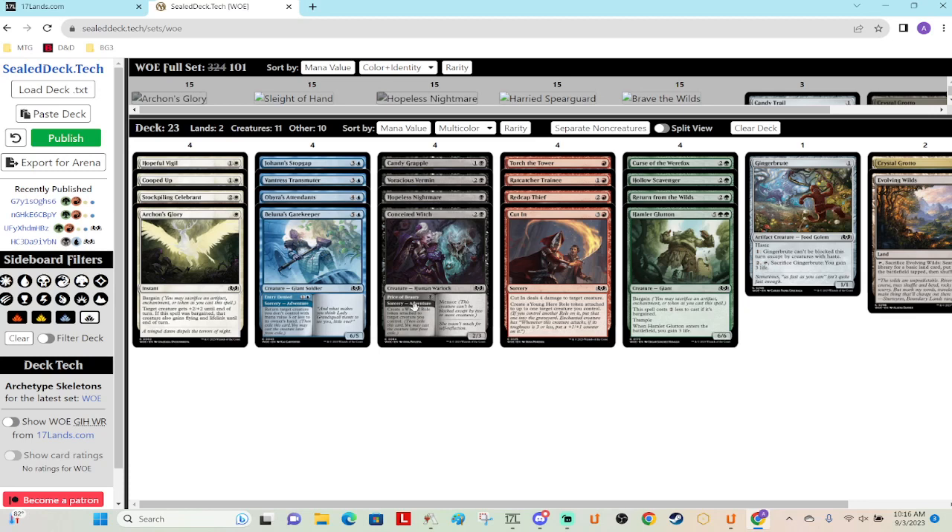Conceited Witch — maybe I should rank some of these adventure role makers higher, because I think those are pretty good and maybe I'm underrating them. Like the white one I had fifth, the green one I had fifth, and I have this one fourth — so maybe they're a little better. It's a fine body, and you can just cast it for one mana and fit it in anywhere, which I think is good. It'll probably be fine in any of the decks, to be honest.